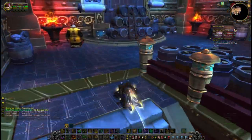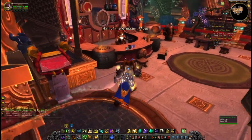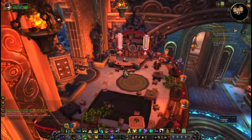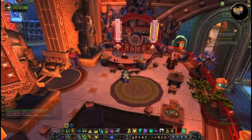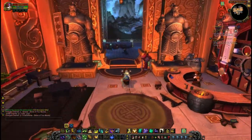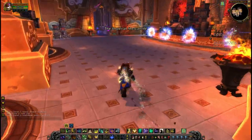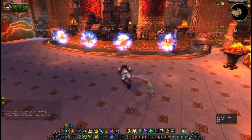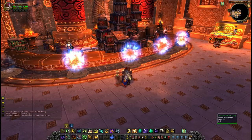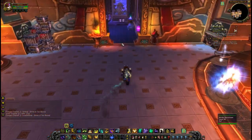If we head upstairs we'll find another innkeeper, so I'm guessing you'll have a choice of upstairs or downstairs. There's another bartender so you can happily get drunk. Going this way we come to a portal room - sadly none of the portals work at the moment but hopefully they'll fix that - as well as auctioneers dotted around the place, and another mailbox.